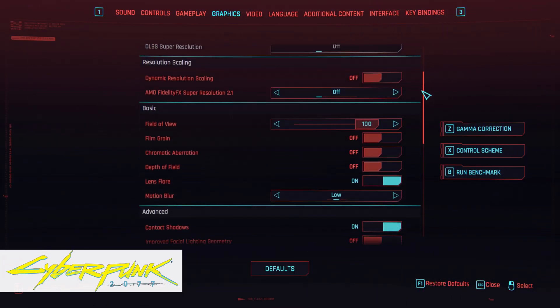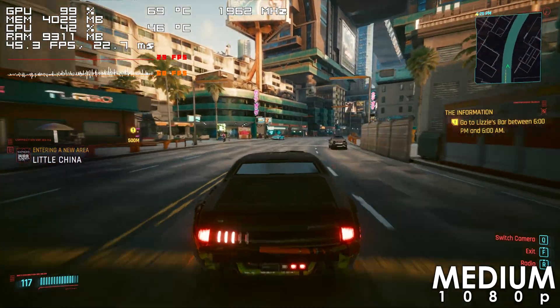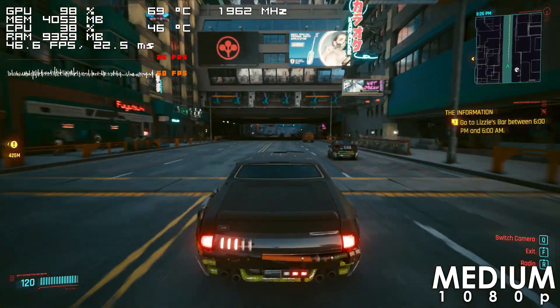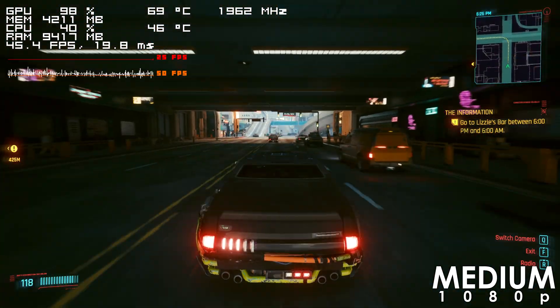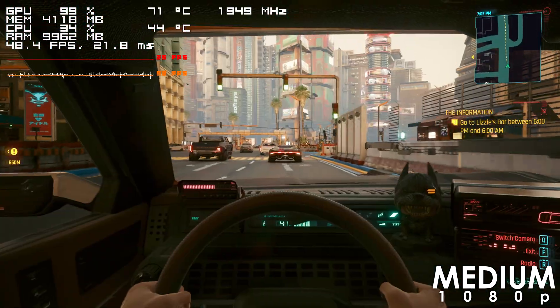Let's begin with Cyberpunk, which mostly runs in the range of 40-55 FPS using medium settings. I also tried enabling FSR, which is something you might want to use in this title if you don't want to reduce the settings, since it noticeably improves the framerate.